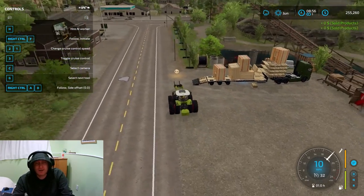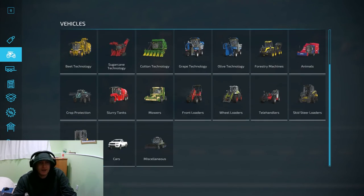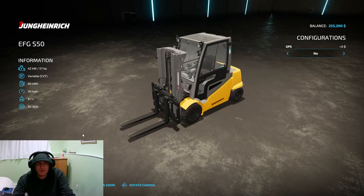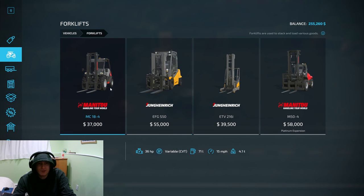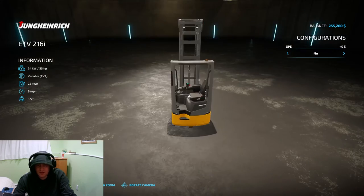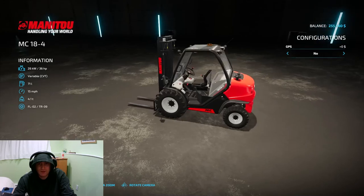We can obviously buy the car from the shed. But I'm also thinking we can buy forklifts - you can actually buy a couple of forklifts and deploy them around the map so that we have forklifts in more than a couple of locations. This is fantastic. That's a funny little forklift. I'm pretty excited - this is pretty cool. I don't know if we need a forklift this big, we can probably get away with this.